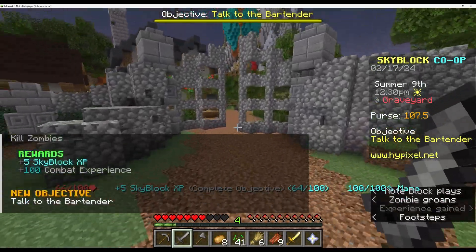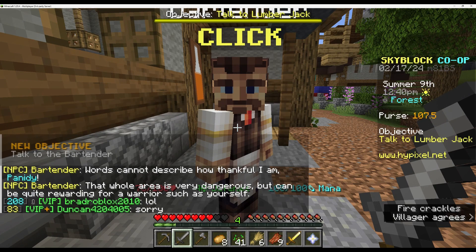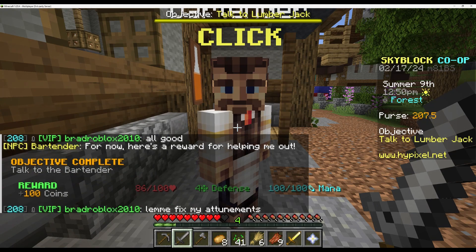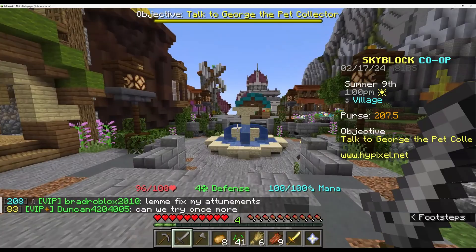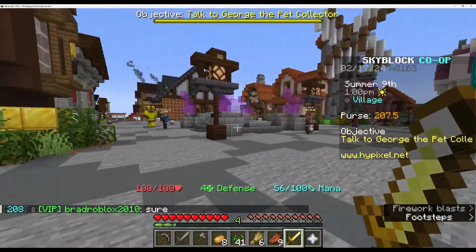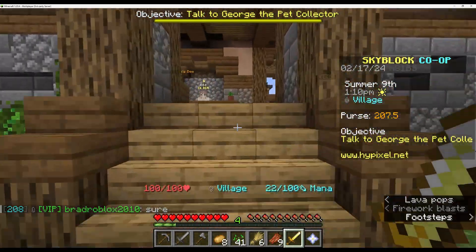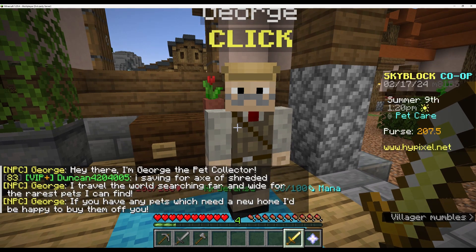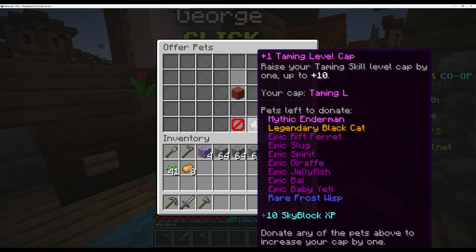I have to kill some zombies. Hello - words cannot describe how thankful I am. The hoyer is very dangerous but I'm quite warding. If you go up for the challenge, both the graveyard and the spiral are great for training combat skills. Now let's talk to George the pet collector, which is over here. You can travel the world - if you have any pets which you need in your home, I'll help you buy them off of you. Well, I don't really have any pets.